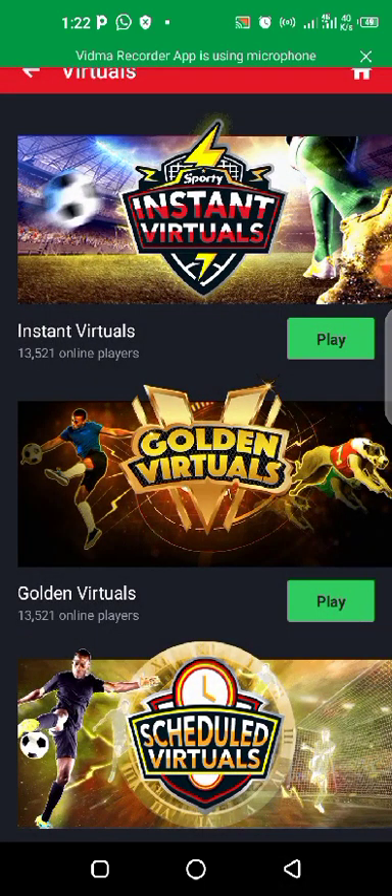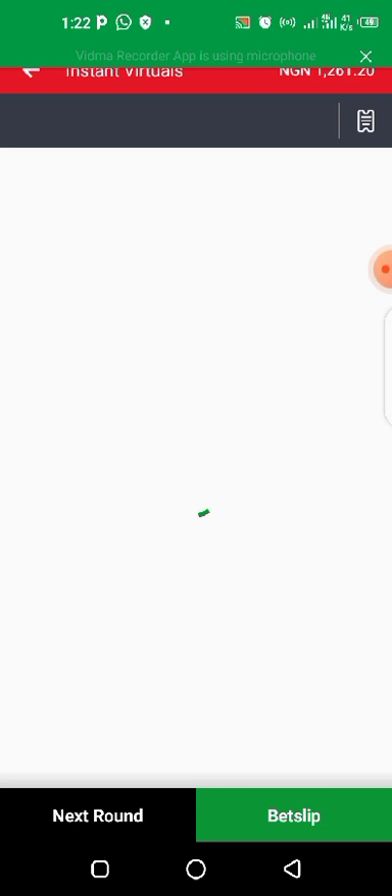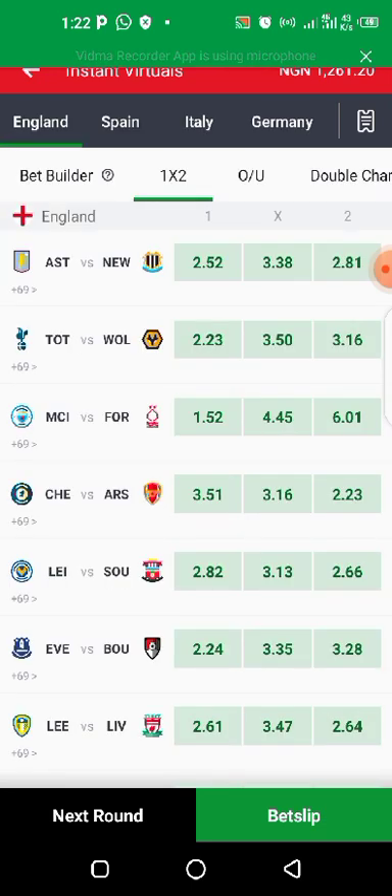So let's go. This is the Spotty Bet Instant Virtual, let's load up and you're going to see the interface. A very quick disclaimer: this video is for educational purposes only and is not in any way financial advice or promoting gambling. I'm just sharing an idea from my own opinion that I think may also work for you since it worked for me. If you use this trick and you lose your money, the fault is from you. You should only stake what you can afford to lose.